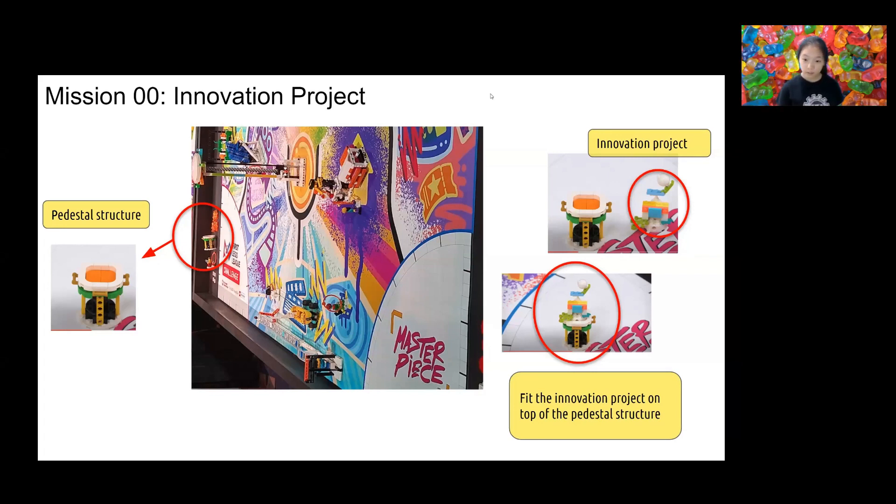Regarding the innovation project, we thought it could be something related to the pedestal structure with an orange top. From the picture taken at World Festival, this orange pedestal structure was originally located in the left home area, and in the teaser it was moved to the right home area. This indicates that one of the missions is to move the structure from one side of the home area to another. There's also a model that can fit on top of it, which can be the innovation project for this year. It's a pretty simple mission — you just have to design an innovation model to fit on top of the structure and need something to transport the structure along with the robot from one home to another. As it is relatively small, you may just transport it on top of the robot.